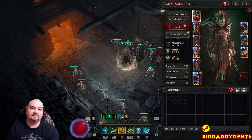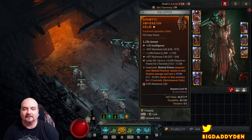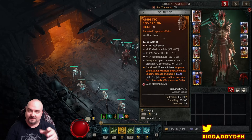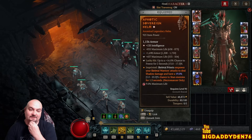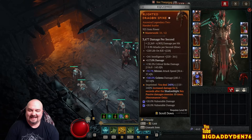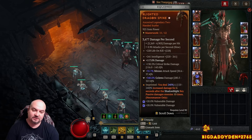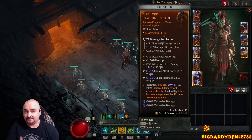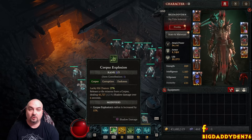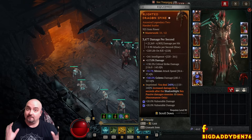Skeletal priest empowers skeletal warriors, procs CDR once Decrepify is on a target, and has a chance to stun. It turns your damage into shadow - we want shadow pets on mages and warriors to proc the Blighted aspect on our weapon. This is a 200% damage buff for 6 seconds when Shadow Blight has gone off 10 times. This happens very quickly because of attack speed of shadow mages and warriors.